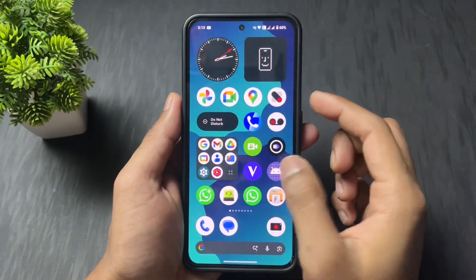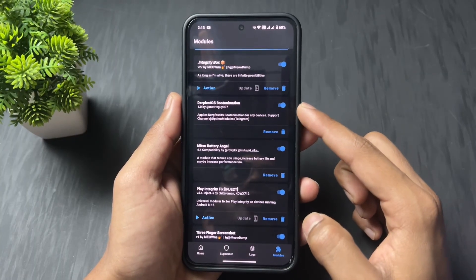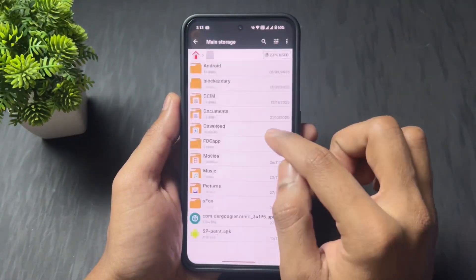Let's start with the first Magisk module which I previously showed you — I'm talking about the boot animation. This is the Derfist boot animation. If you want to install this Derfist boot animation, then definitely try this module.